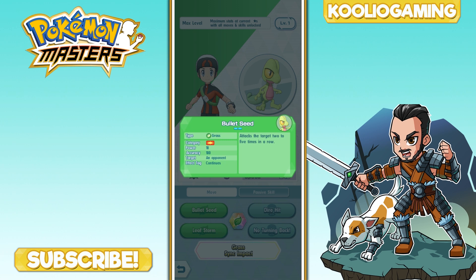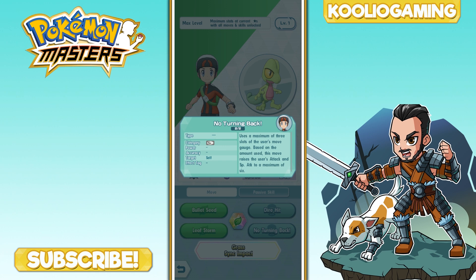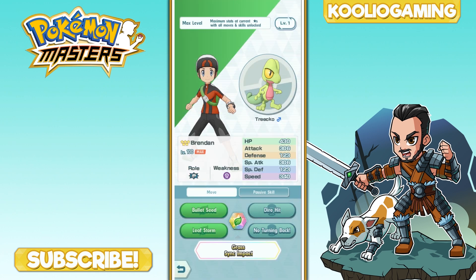Luckily, Trico's grass sync move is a physical attack, so even after Leaf Storm drops his special attack, the sync move still hits hard. But once you've burned through all your No Turning Backs, Leaf Storm becomes impractical. His Bullet Seed is okay for critical hits but not reliable enough. The strategy is to burst down the main enemy fast with Trico, then let the side Pokemon handle the remaining fodder.